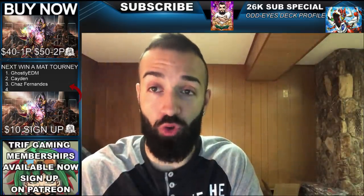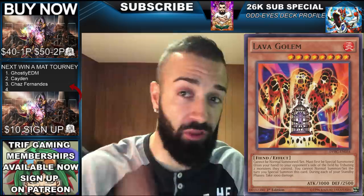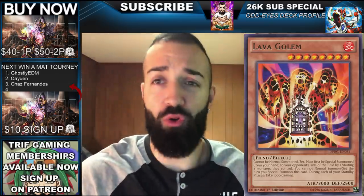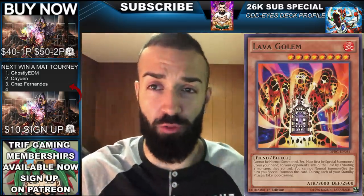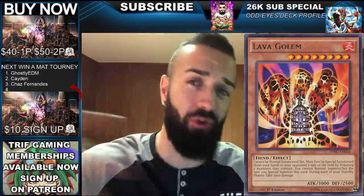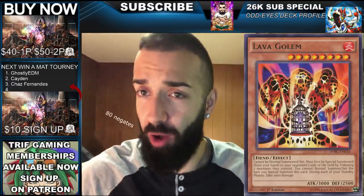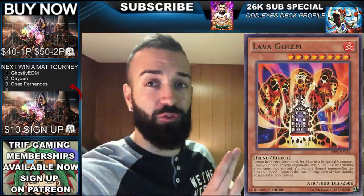Number two is Lava Golem. These two cards — Sphere Mode and Lava Golem — are the only cards you should even debate playing against Spiral. Anything else is irrelevant. Of course you can play Hand Traps too, which I'll get to right after. But Sphere Mode and Lava Golem are the number one and number two best ways by far to obliterate Spiral, destroying them going second.